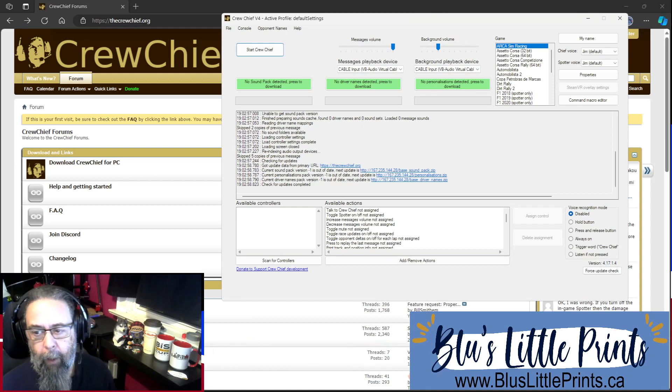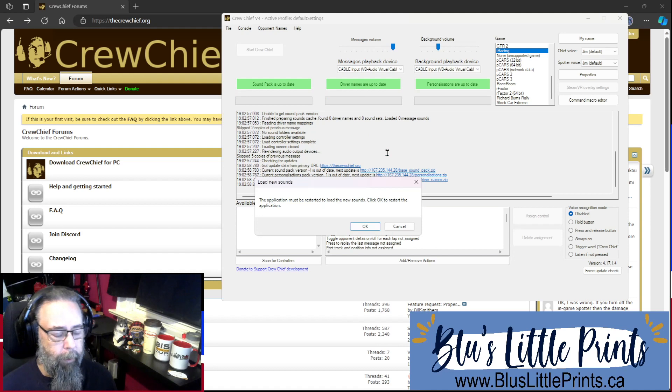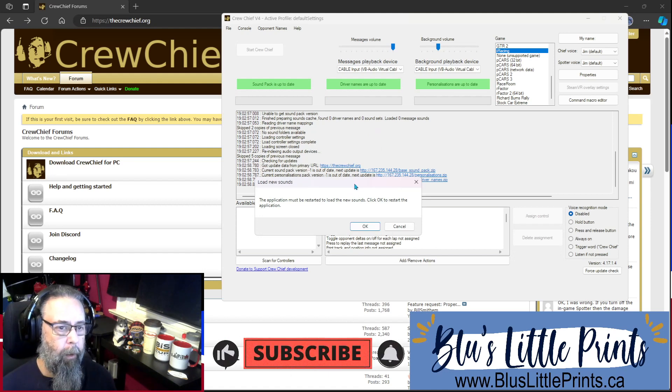I've already done the install and I have Crew Chief running. This is a fresh install — I've completely removed Crew Chief from my system so you can see the full walkthrough. See these three green boxes here? On a brand new install, it needs to download all of the media files and everything required for Crew Chief to do what it does. Simply click on those — you don't have to wait for each one, you can just click and it will start downloading. Depending on your internet speed, this could take a little while. Once it's done, Crew Chief is going to want to restart so it can load all the sound packs.